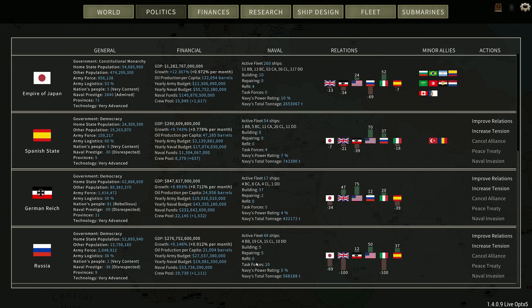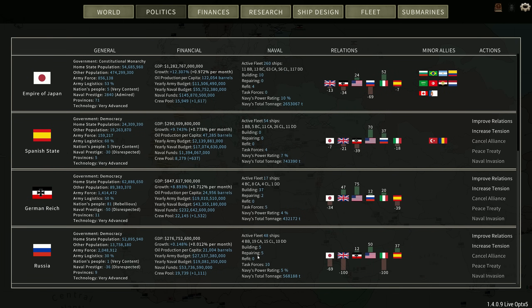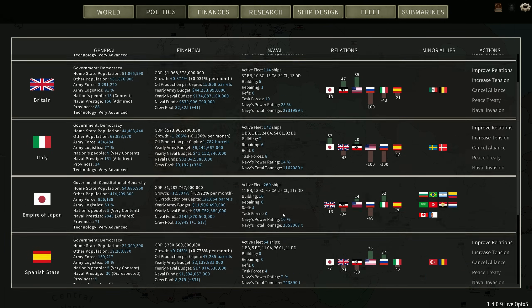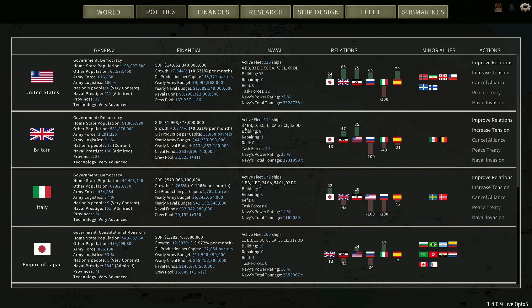Fleet-wise, obviously we're sitting on a very large fleet. Russia has four battleships. The Germans have four battlecruisers, no battleships. Spain has a battleship and five battlecruisers. Italy has a battleship and a battlecruiser. Britain is running around with 37 battleships and 10 battlecruisers. The United States — kind of reversed from what you'd expect — they've got four battleships and 33 battlecruisers. Yeah, Britain and America are definitely the big dogs in the room.